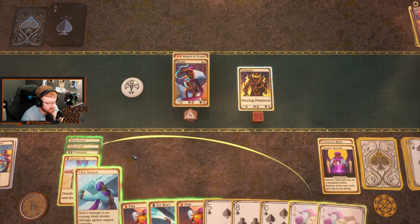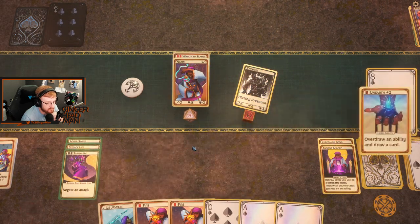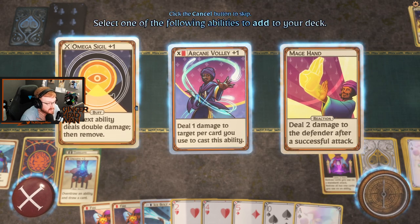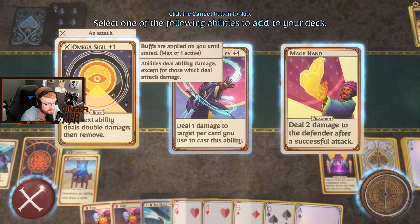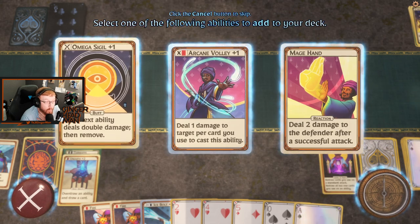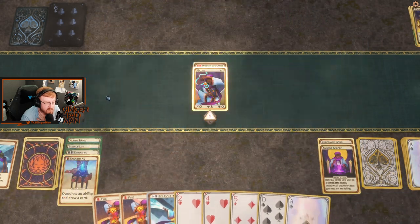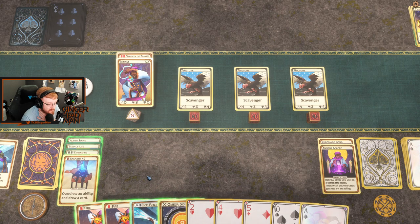This is a cool play — so hopefully it works out. We can Ice Bolt, and then we're on Ice Javelin. Easy peasy. And there's another Arcane Volley plus one. Omega Sigil plus one — your next ability deals double damage, then remove it. It's a buff too, oh then remove the buff. And then we have a buff that deals one damage to everybody when we remove it — so we can cycle our buffs. It doesn't cost a card, it costs an attack.